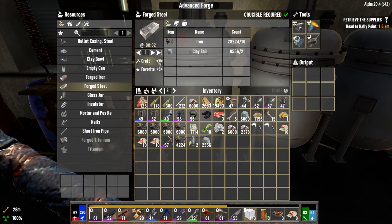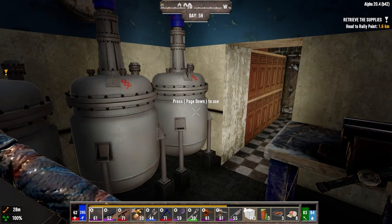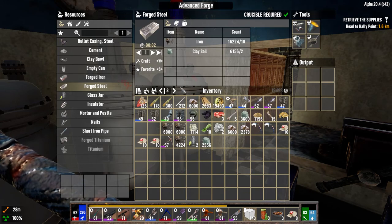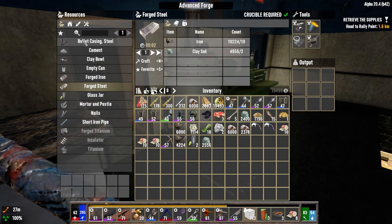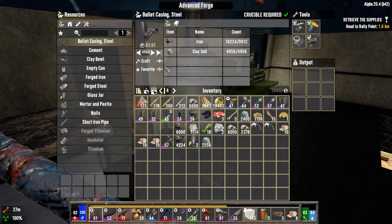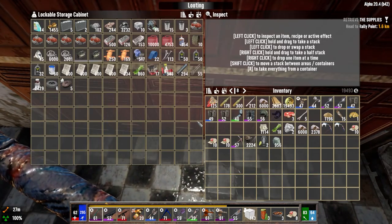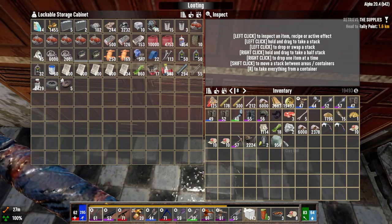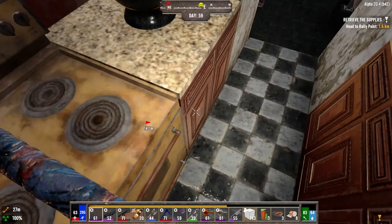I want to make 600 in each of the first three. We're at a really crucial stage of the game now where I've got to be very careful. Let's make 4k casings so we'll be ahead. I've got to be very careful because if I'm not, what'll happen is the mobs will begin to outpace what I can actually successfully defeat.